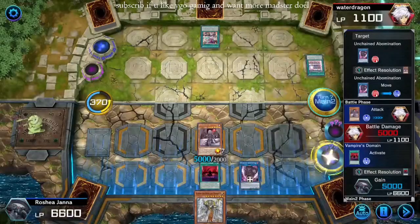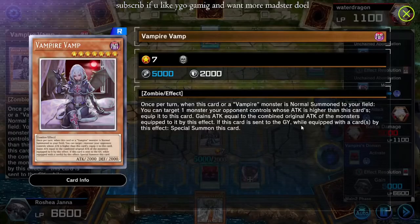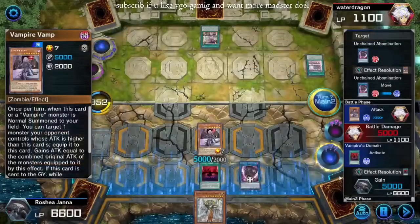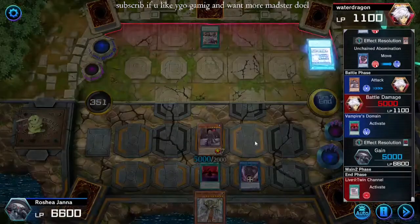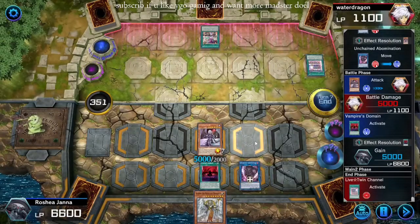Domain, Domain — pay for an extra normal. Normal summon Vamp, tribute Ghost and Retainer. This is the greatest card of all time. This is probably one of my favorite cards of all time — it's so fun. I have it pinned up on my bulletin board right in front of my desk, and I'm staring Vampire Vamp right in real life, pinned onto the bulletin board next to Exodia the Forbidden One and a Cipher card of Mercedes from Fire Emblem.